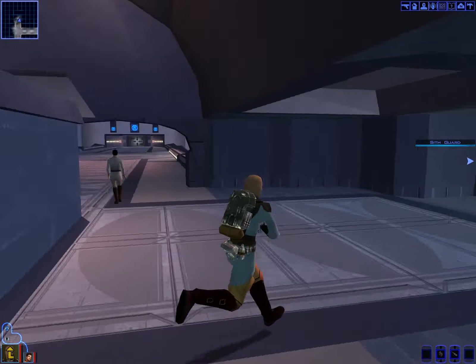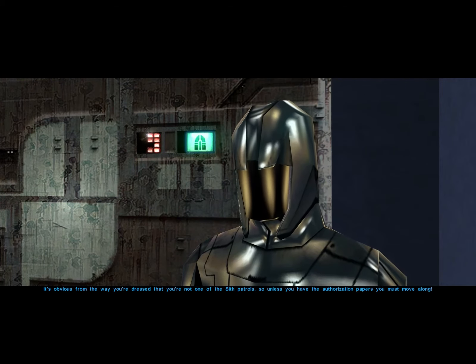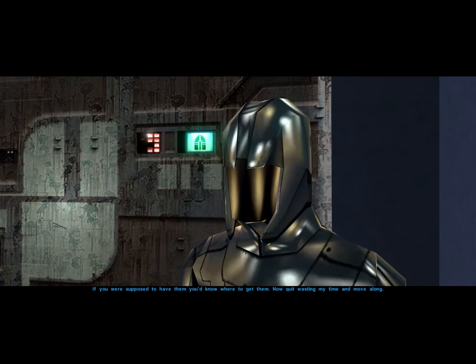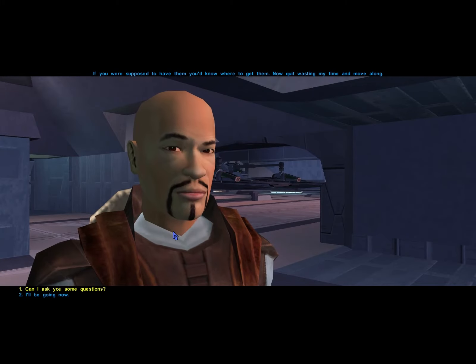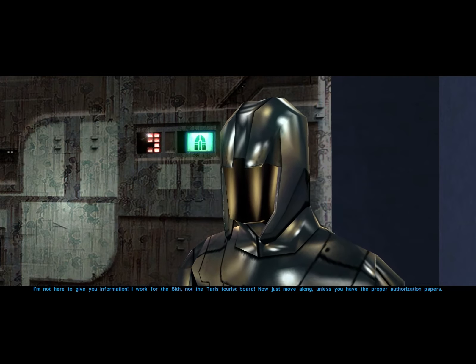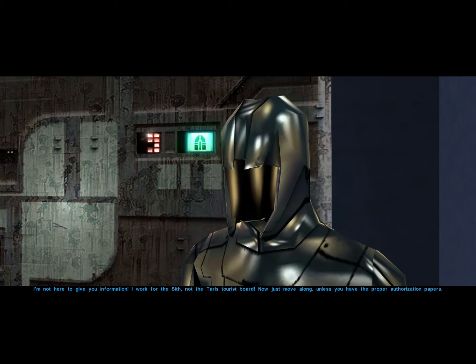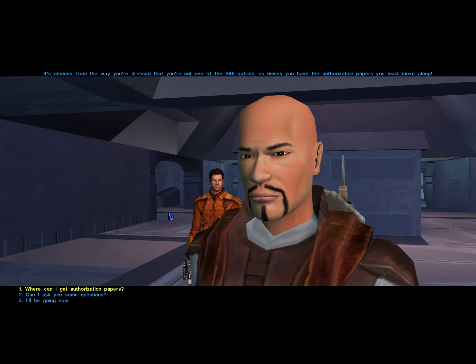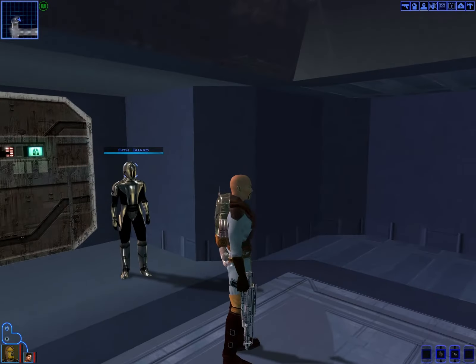There's a guard. The elevator is off-limits — only Sith patrols and those with proper authorization. You need authorization papers. How can I get them? If you were supposed to have them, you'd know where to get them. Apparently bad guys have British accents. We're gonna need some kind of disguise if we want to get in. Disguise — good idea. Where can we get a disguise? We'll kill a Sith guard and take it.